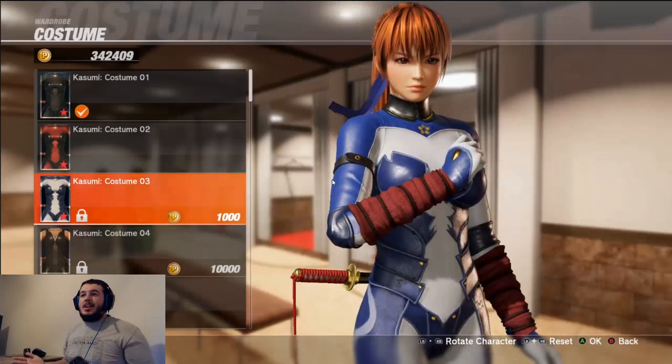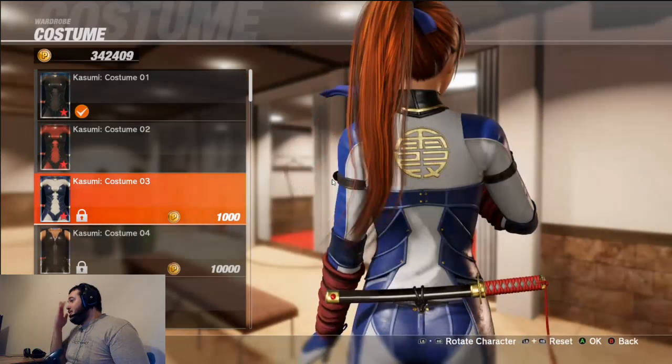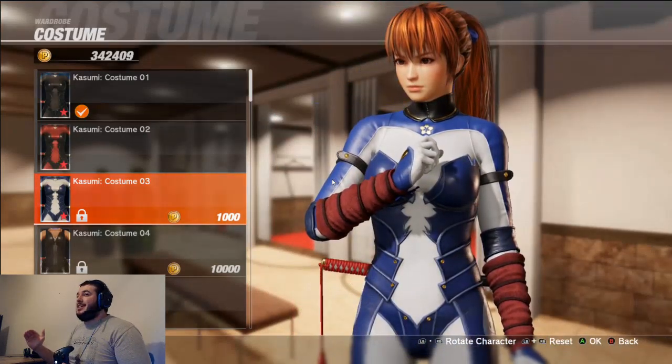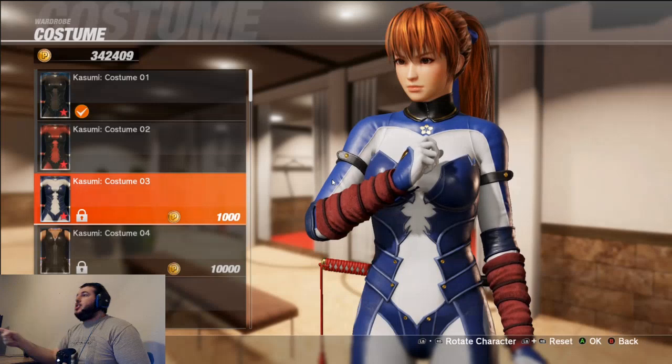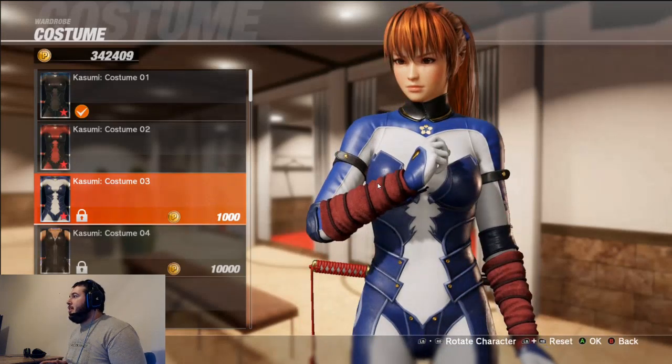Whenever you move her model and she stops, the jiggle physics do exist on this skin, but it actually has some of the least jiggle physics. I'm gonna give this one an 8 out of 10 — it's a really good-looking skin, but just this white version. The other color variants are like 5 out of 10. The color palette makes a difference here. Kyle notes he'd give it a 7.5, partly because of the red armbands.